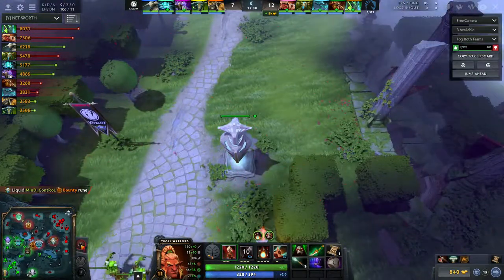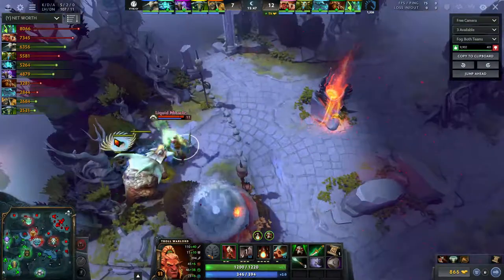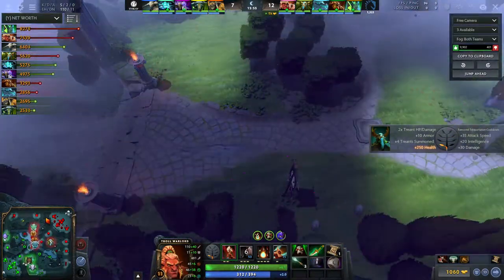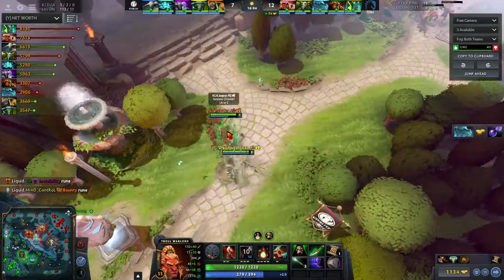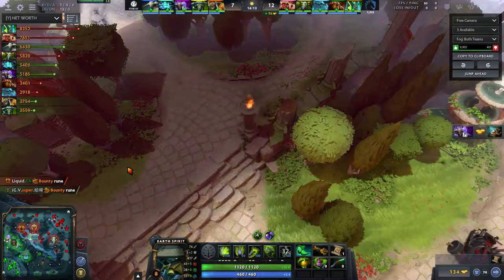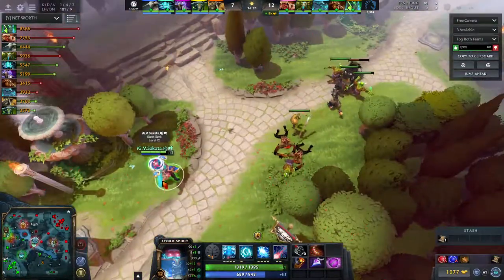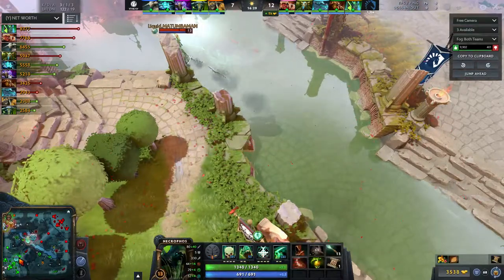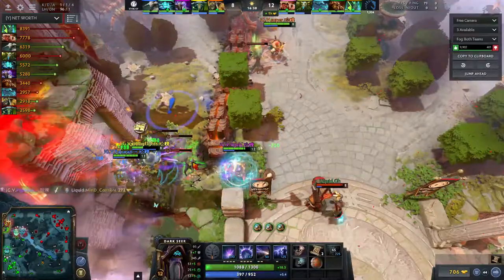They took Roshan about two or three minutes ago. Getting that first Aegis secured towers — the bottom tower — because the enemy was distracted by Rosh. Taking this from IGV's perspective: they picked Storm Spirit specifically to pick off split-pushing heroes like Nature's Prophet, and even Necrophos. But he's too under-farmed to do anything now. In July eventually got his Mech, so IGV is in team fighting shape — and so is Liquid.